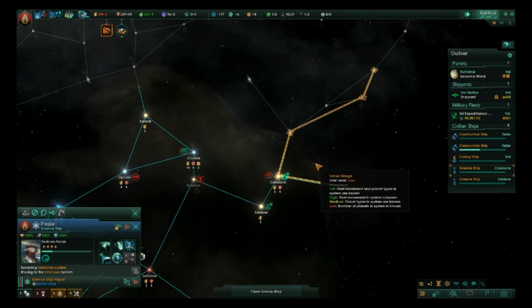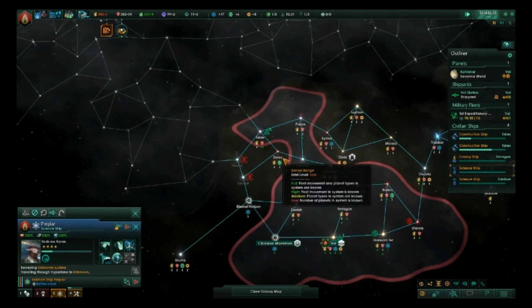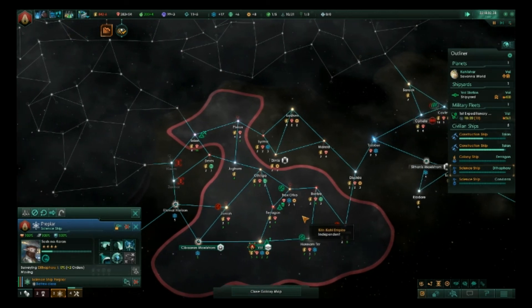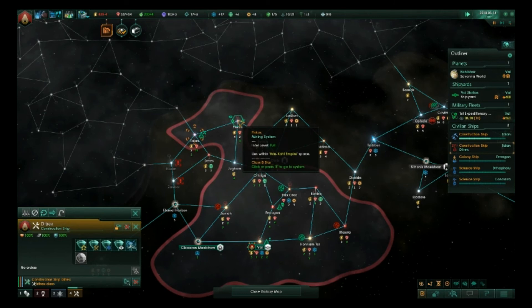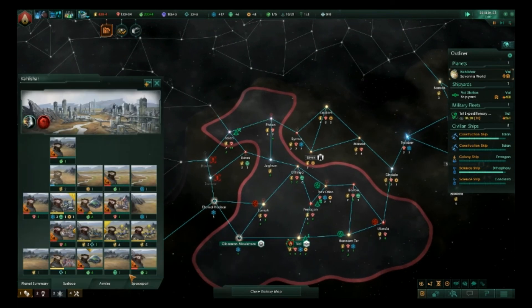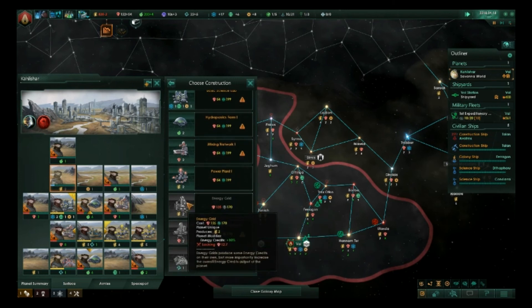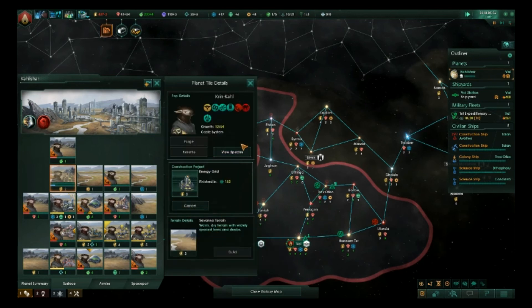Try not to waste too much time while we're doing all this. We need to get our energy sorted out here, since the colony ship is eating us alive. Fortunately, we have a very large supply of energy right now. Construction project concluded — let's go back and check on the landing stations. Let's check our planet here. We can build an energy grid there.